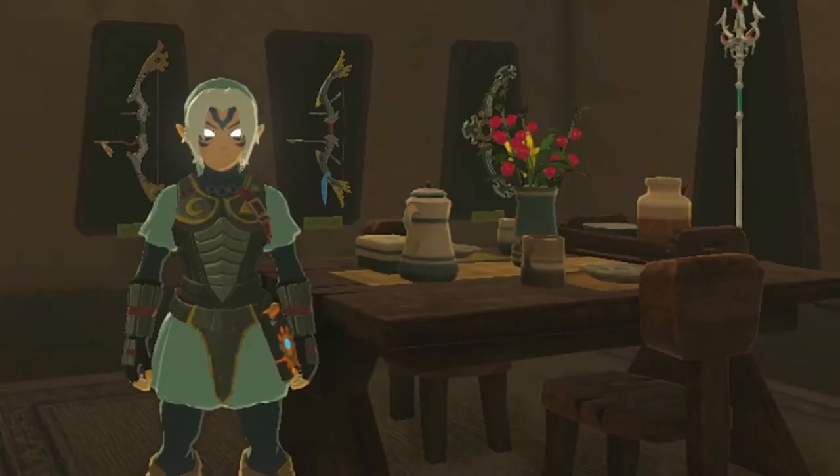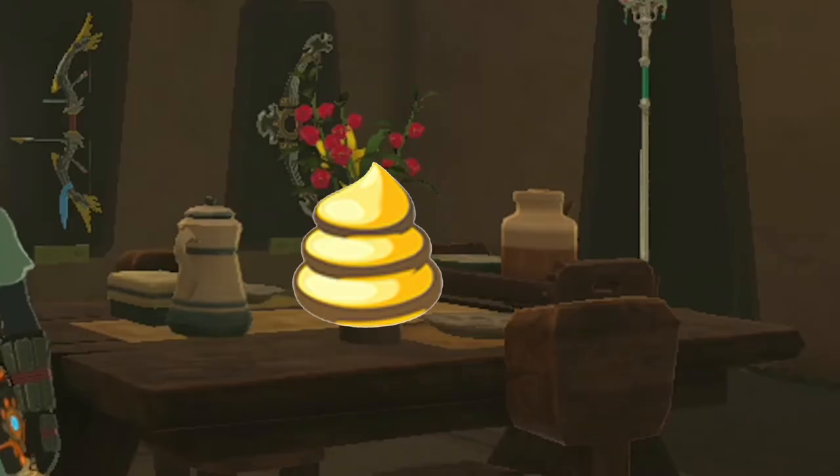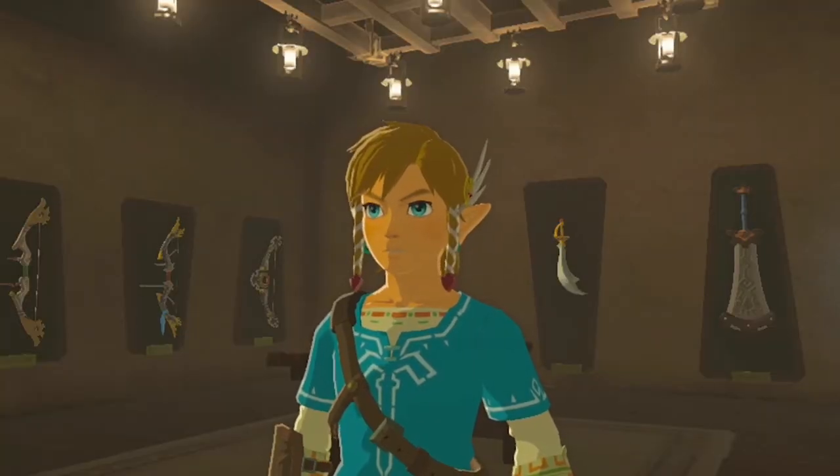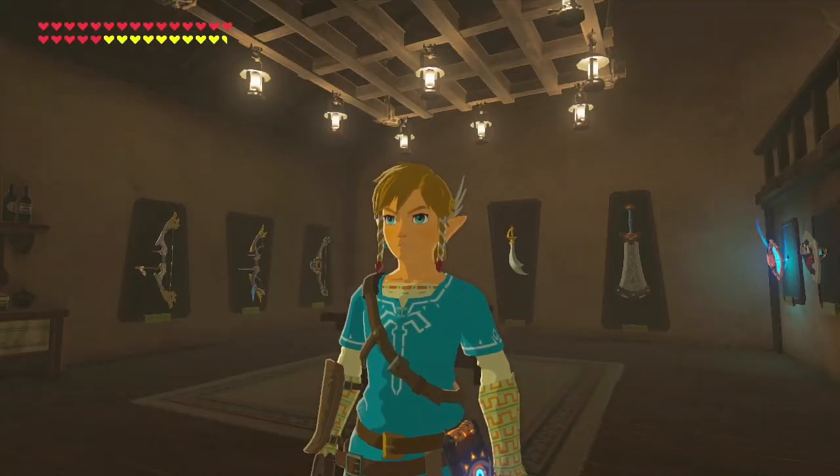I think the only other thing that would really make this place feel like home would be a display case for Hestu's gift — right in the middle of that dining table. Let me know in the comments below if there's anything you think this house should have had.